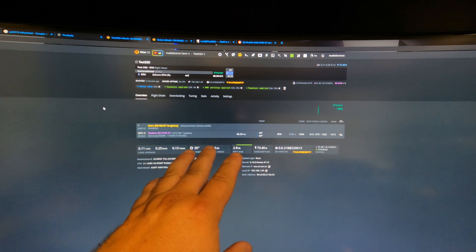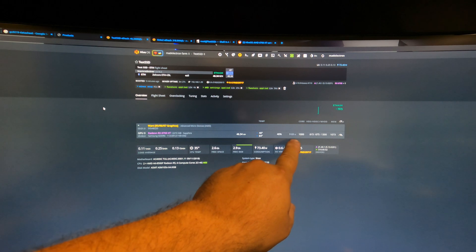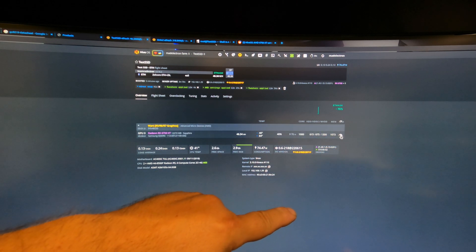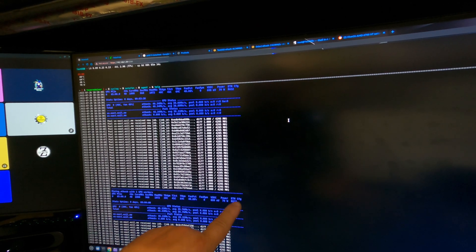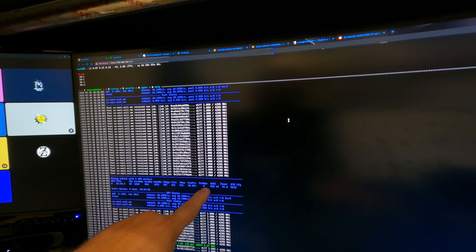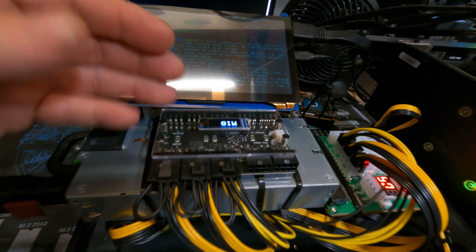We now have R mode enabled. We are still getting 46.3 megahash, same temperatures, 40% fan. Instead of around 70 watts, it's reporting 69 watts software. Settings are core clock at 1000, core voltage at 615 — everything else is basically the same. SOC frequency and VDD max are still 960 and 860. We are running R mode 632, reporting 69 to 70 watts software. VDDC is reporting at 606, core at 1000. We're getting the same hash rate, but not really saving any software watts. Looking at the PMD, we are still pulling basically 82 to 83 watts — it really hasn't changed at all between A and R mode.